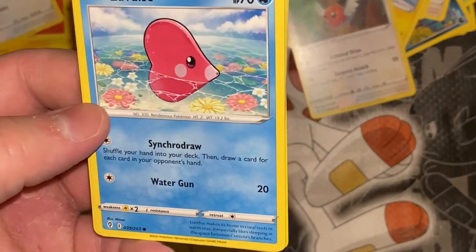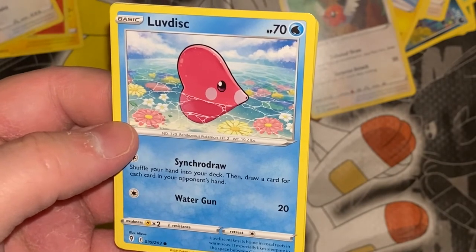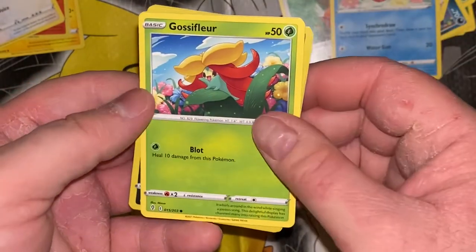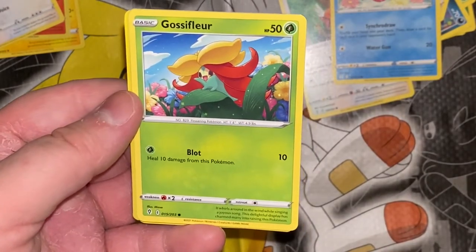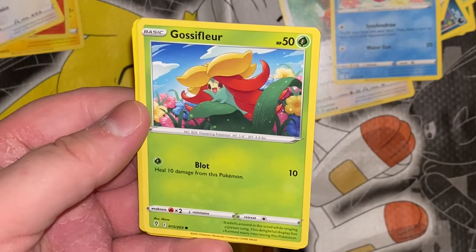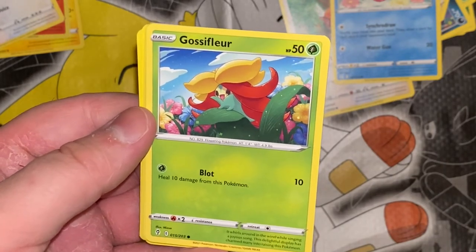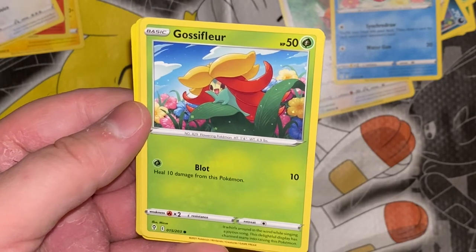Luvdisc makes its home in coral reefs and warm seas; it especially likes sleeping in the space between Corsola's branches. Gossifleur — looks like Flabébé would evolve from this, but it's just the basic. Gossifleur: it rolls around in the wind while singing a joyous song; this delightful display has turned many into raising this Pokemon — yeah, not me.